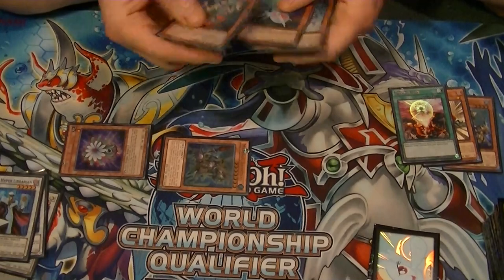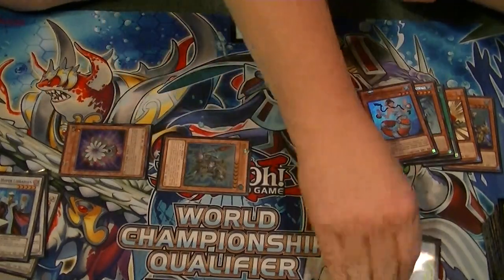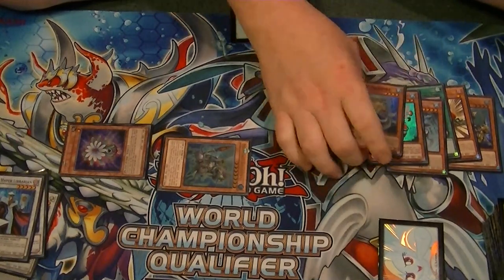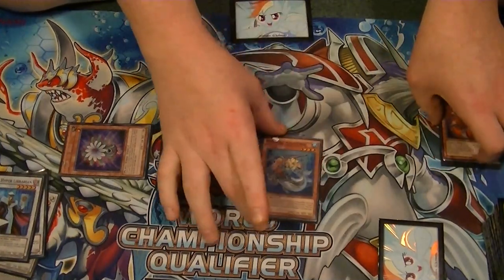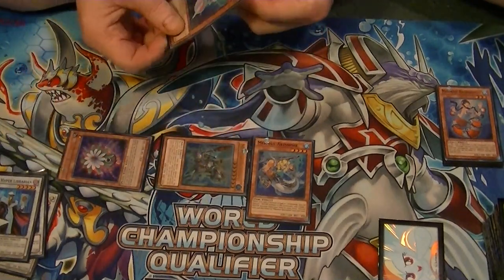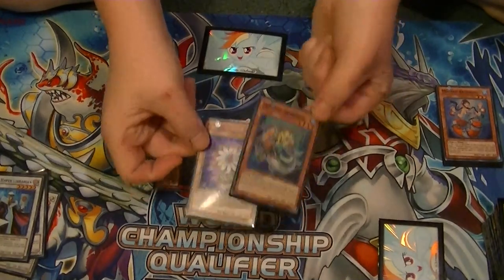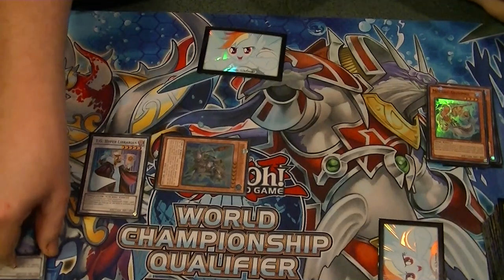Next, we're going to activate Tidal's effect. We're going to send Tidal and Abyss Gunned to the graveyard to send Mermail Abyss Pike to the graveyard. At this point, Gunned's effect will activate, allowing us to special summon our Mermail Abyss Pike from our graveyard. We're not going to use Abyss Pike's effect at this time because there's nothing we want to add to our hand from our deck that goes with the combo.